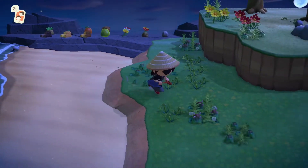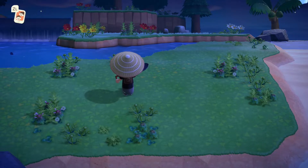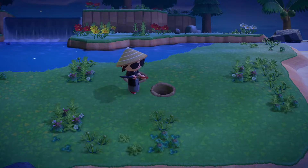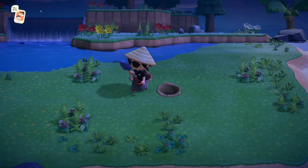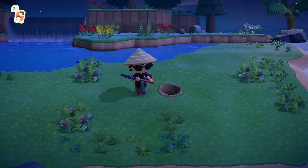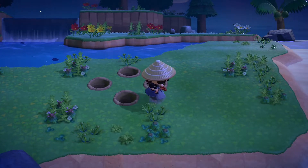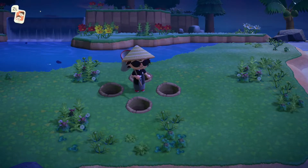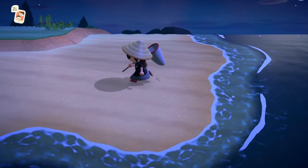Now that you have basically the whole area cleared, get a more open space and create a diamond-like shape of holes around you — this will be your little trap. Once you run around and scare away the other bugs and spot a tarantula, run into the trap, pull out your net, and catch them.